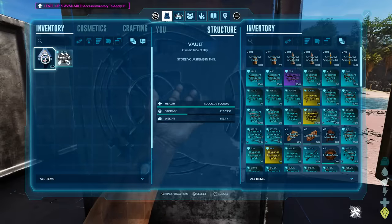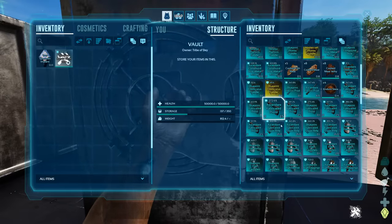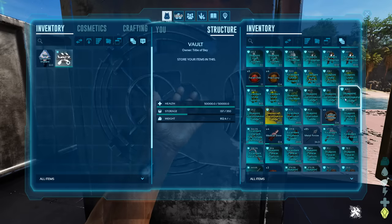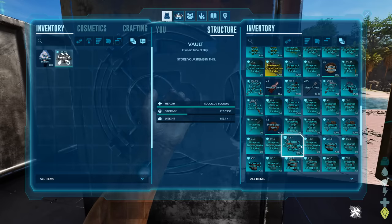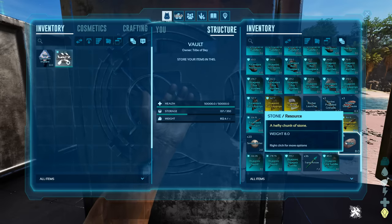Swamp cave tier 3 — I'm expecting good things. Loads of bullets, allosaurus, anky, assault rifles, bronto platforms, compound bows, fabricated pistols, fabricated snipers, flak armor, ghillie armor, giga saddles — quite a few of those so they must be common — longneck rifles and blueprints, paracer saddles, pump action shotguns, rex saddles, rathian saddles, riot gear, rockets, shotguns, swords, and 16 stone. This is by far the best loot crate opened so far. If you've played ASE, this used to be known for dropping structure blueprints — well it's changed now. This might be the cave to run.